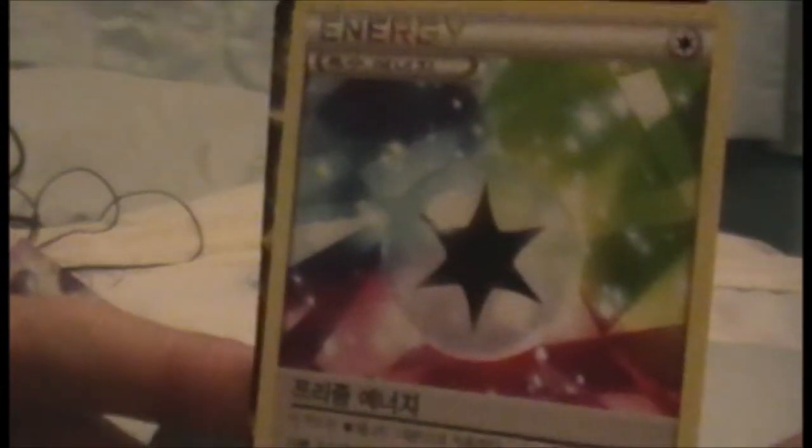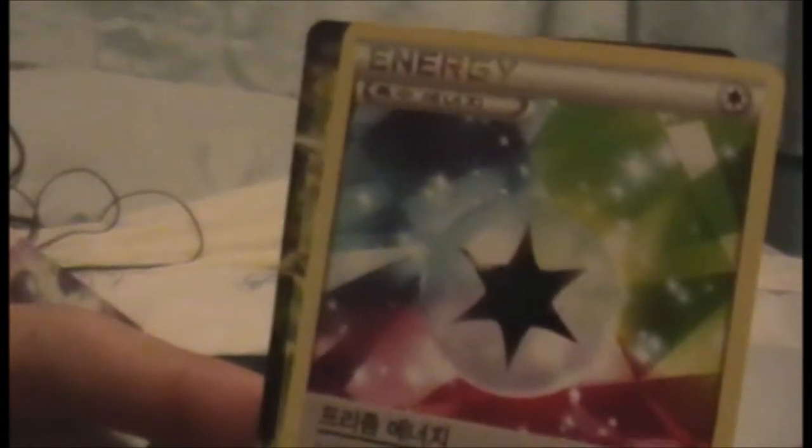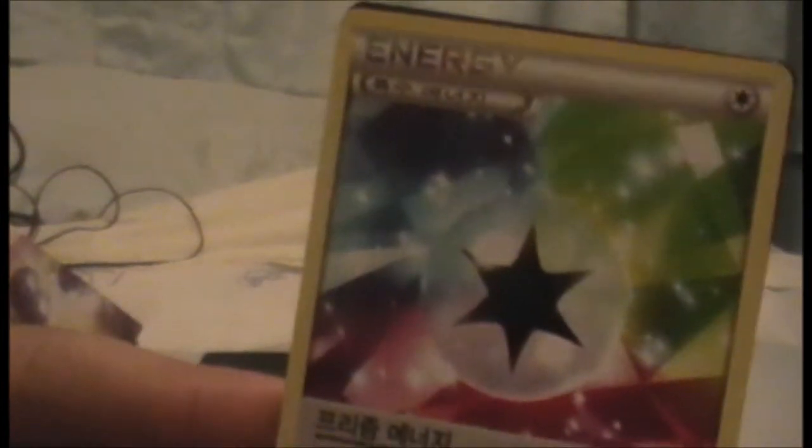I may have quite a lot of the Psycho Drive set. It's a rainbow energy — not a double colourless. That's really cool. It's a colourless energy, which is handy because it means you don't have to sacrifice a specific energy — if you're running a water and electric deck, you don't want to waste your waters on the wrong Pokémon. That's an uncommon.